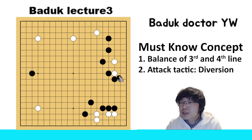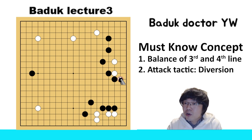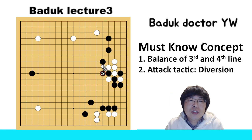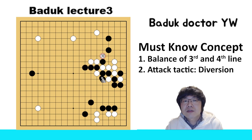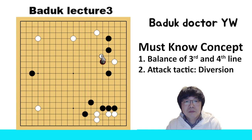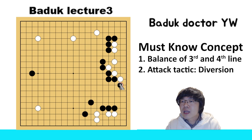And as I told you just now, a double hane is also available. If he just captures this one stone, then after that you can go out to the center easily. Even if you push like that, you can break it easily. And if you want something different, you can use this kind of move. If you just connect, then you can try to save like this. Then however you can make a big shape in the territory.